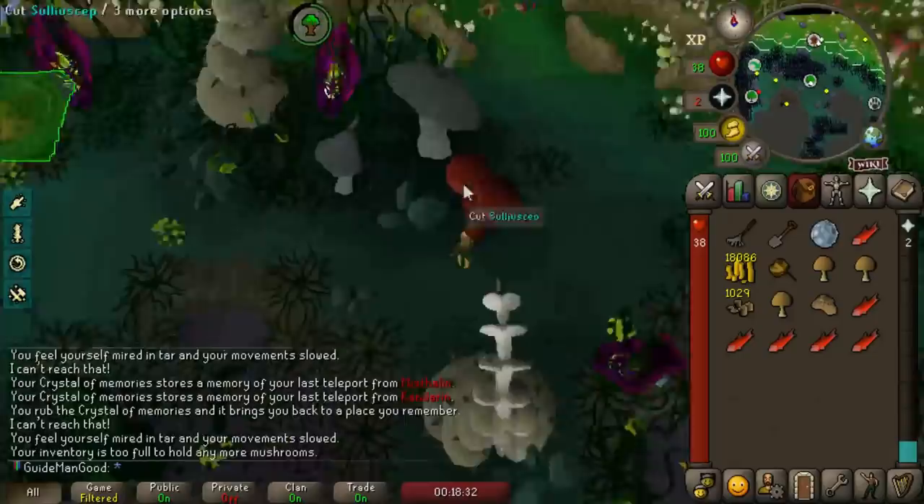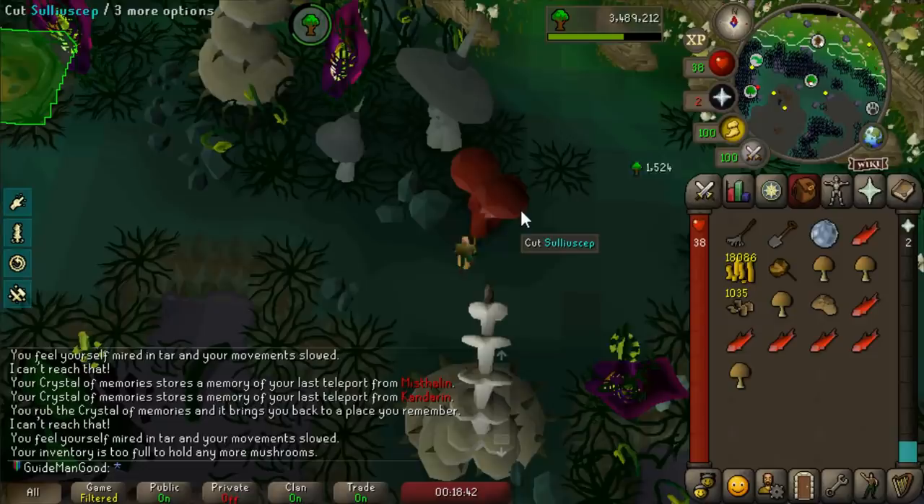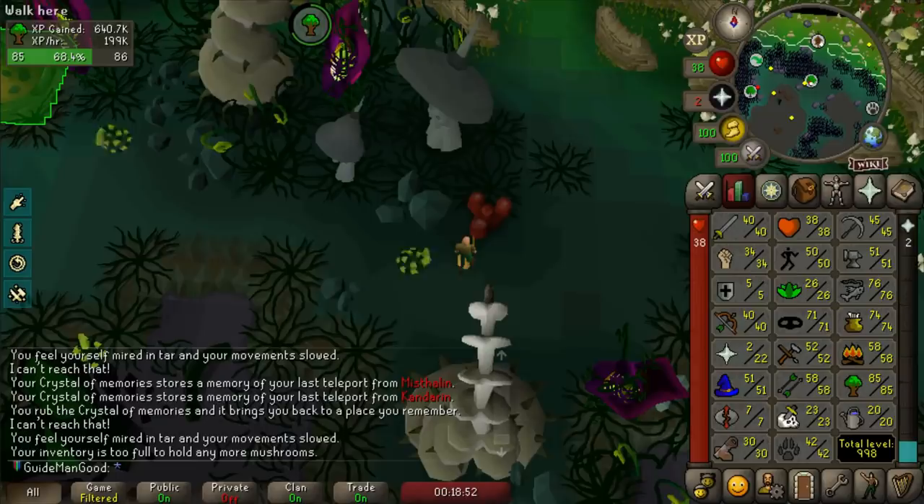I have literally been here woodcutting for nearly an hour. We're at 85 Woodcutting, almost 86, and I have not gotten a sulliuscep cap which is the requirement for the task. It's a 1 in 100 drop - it only should have taken me 150k XP but we've gained 640,000 Woodcutting XP today. I'm a little dry, so I'm just going to give up on this task for now and come back later.